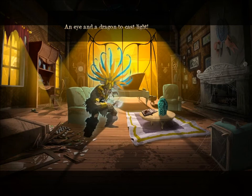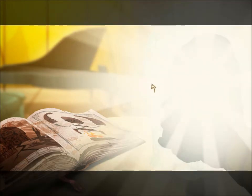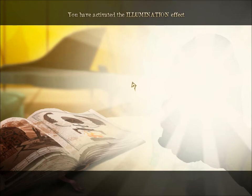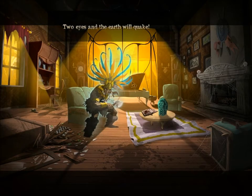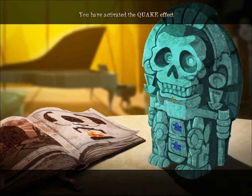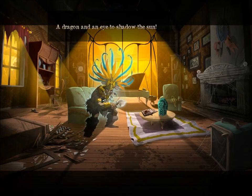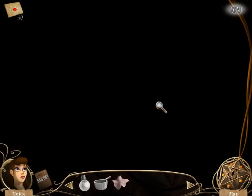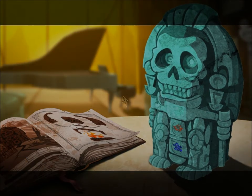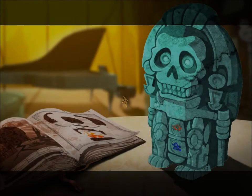An eye and a dragon to cast light — like that. Activated the illumination effect. Two eyes and the earth will quake — oh, I already did that one and you got upset at me. There — activated the quake effect. Hooray! Dragon an eye to shadow the sun — I can do that. They've activated the eclipse effect. The moaning person in the background is not amused.